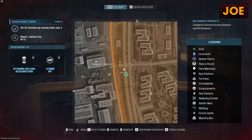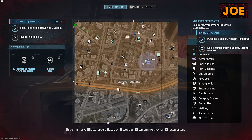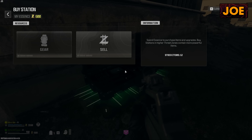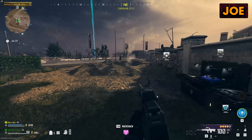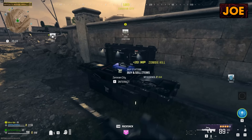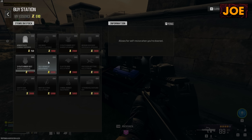I think there's bosses in this mode as well. I don't know how to find them, but I do see like a nuclear symbol — might be that. This buy station has a sentry gun, great. This one has loads of stuff in it. Maybe because it's rank two, deeper into the map. That would make sense. This one has a monkey bomb as well, which I've never seen before. Self-revive. Mortar — I didn't know a mortar strike was in here. Kind of cool.